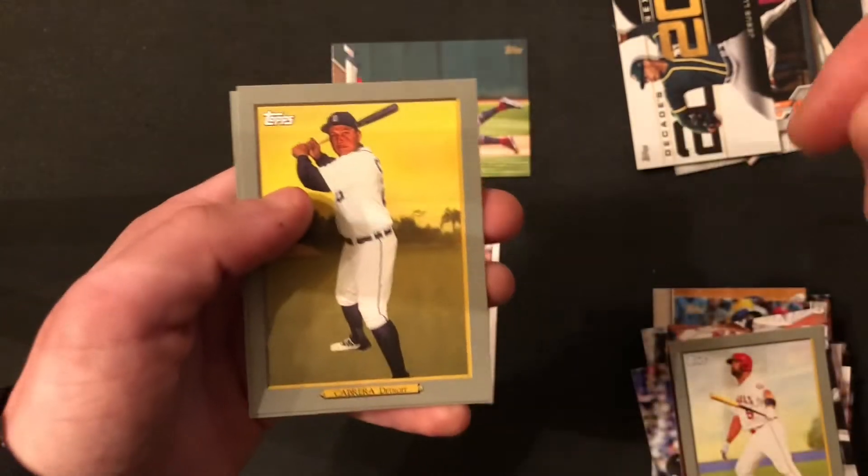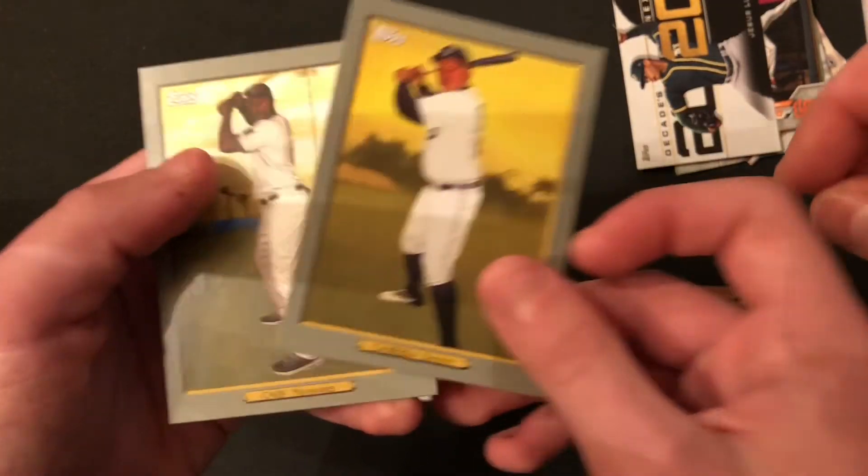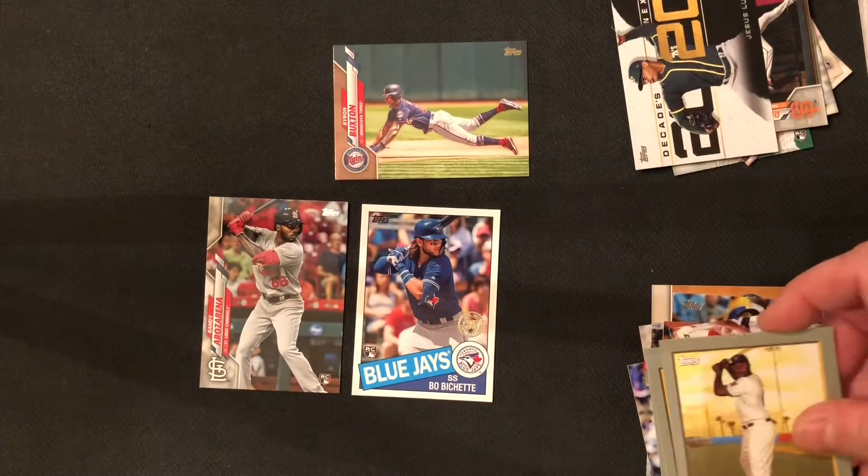Tim Anderson of the Chicago White Sox. And Miguel Cabrera — future Hall of Famer. Lorenzo Cain.